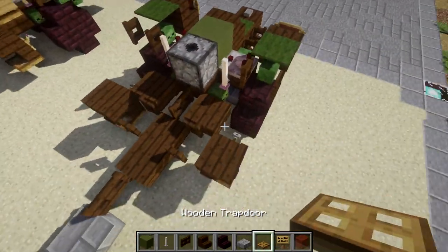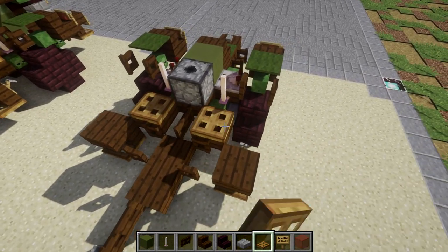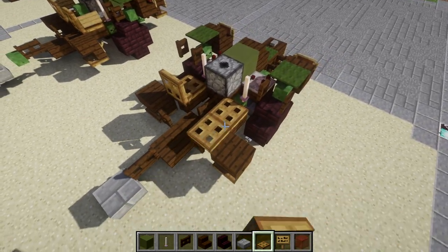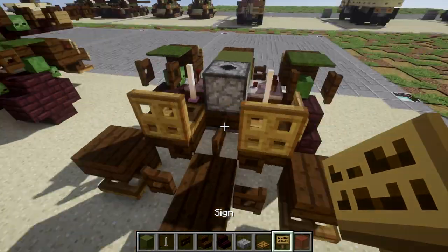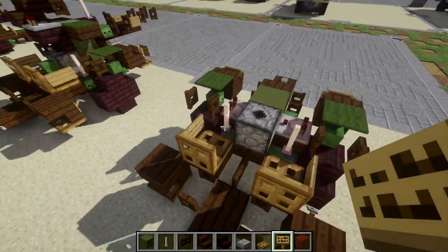With that done, go to the dark oak wood top slabs in the back at an angle from the dispenser. Place a wooden trapdoor on both sides, then place a wooden trapdoor coming off those trapdoors flicked upward — or opened up — to create the seats. For a little bit of detail, place a sign on these two wooden trapdoors on both sides.